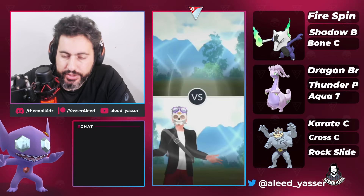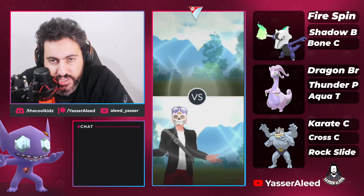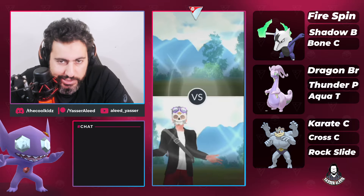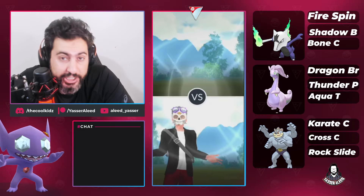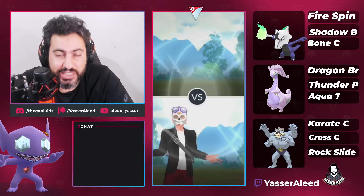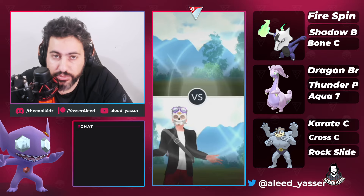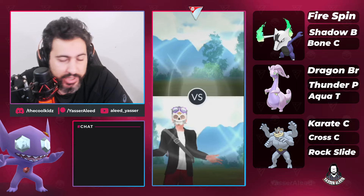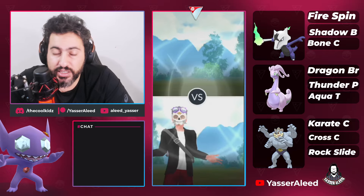Hello and welcome everyone to another video. Today we have some new battles using a newly buffed Pokemon. This Pokemon is supposed to be meta in the ultra league and the great league. It destroys Feraligatr, the most common Pokemon everywhere. It also destroys normal Pokemon with rollout users like Lickilicky. The Pokemon I'm talking about is Shadow Machamp.